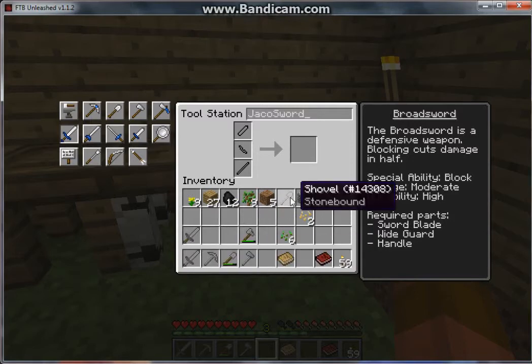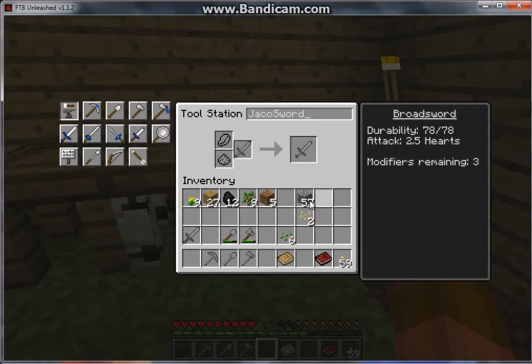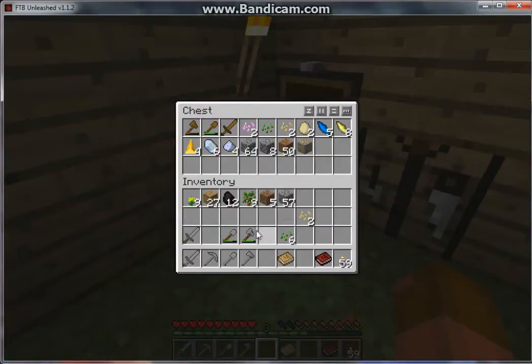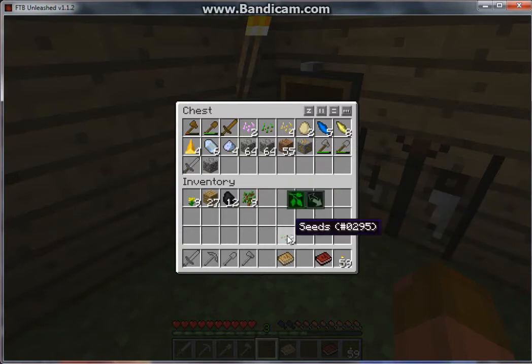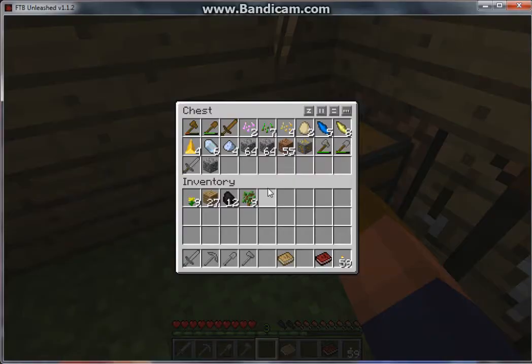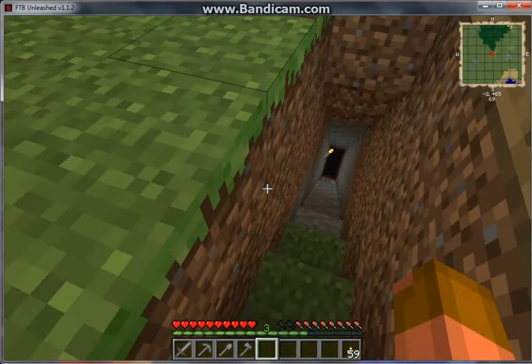I've got a full set of tools. The nice thing about these is they never break — you just have to repair them. If one had no durability left, you could just add a piece of cobblestone at the tool station to repair it. I'll put away these old tools in the chest. Now I'm going to go mine more to get materials like iron, which I actually haven't found yet.